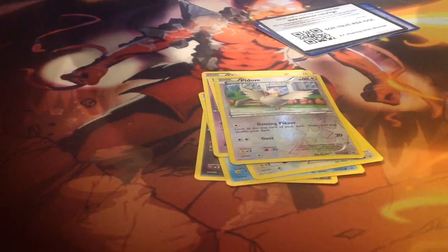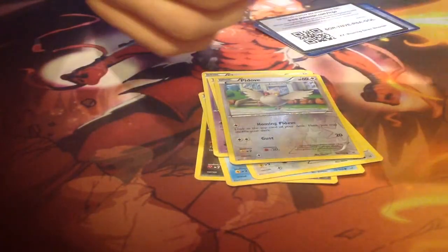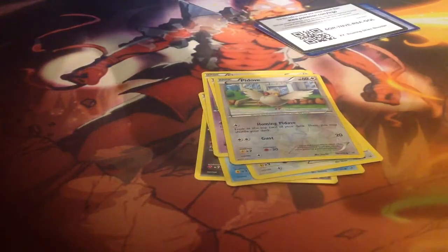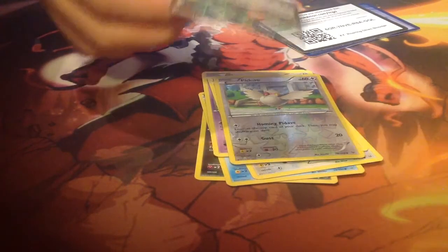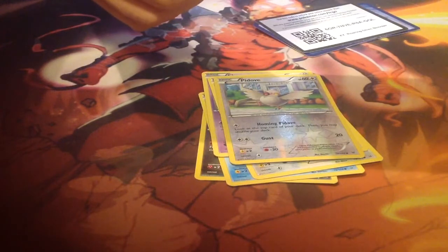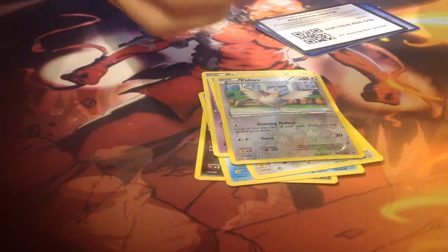Unfortunately not a full art, but still looks really awesome nonetheless. Let's see what this bad boy has to offer. So it's 170 HP. It has, for one normal energy, Intensifying Burn — so if your opponent's active Pokemon is a Pokemon EX, it does 50 more damage. So for one energy you can potentially do 60 damage on EX, which is pretty good. Dragon Pulse for three colorless energy does 100 damage, and it makes you discard the top three cards of your deck. So not a bad card overall.